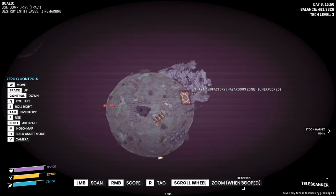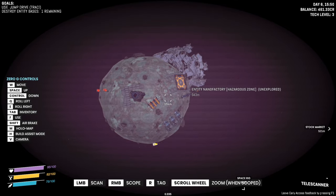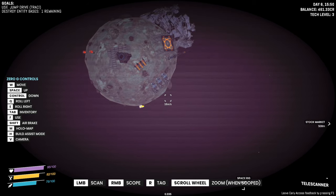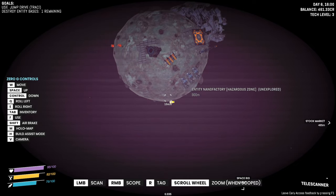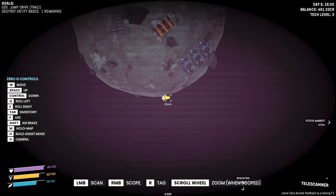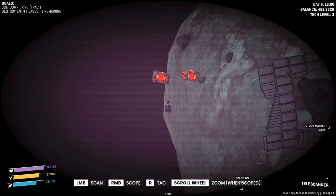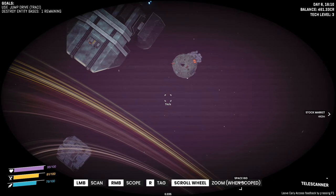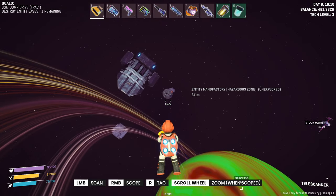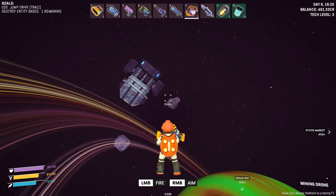We're heading in here — this is it, the nano factory. There is a structure here that we want to take out, so we may circle this asteroid until we find it. That's not it — that's just a chest. Must be on the other side — it's lit up. Well, there's a couple of explosive drums.